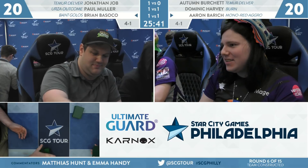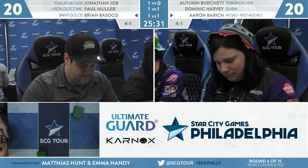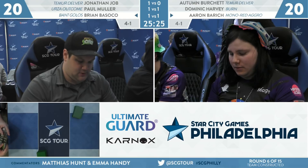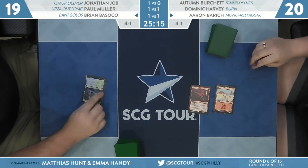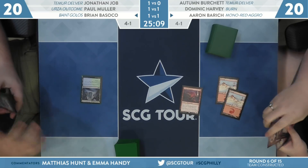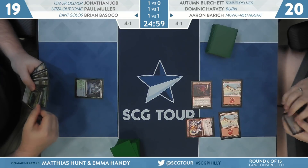Quick shuffle for game three. Now Aaron is going to be on the play for the third game — this is the first time she's been on the play the whole match. Being on the play gives her a speed advantage on the curve. But I still feel like the advantage in both games has been Torbran. Brian stabilized and got to six mana with pretty high life totals both games, and then Aaron casts Torbran and suddenly Scorch Spitter deals three on the attack, a Devil token dying deals three more.